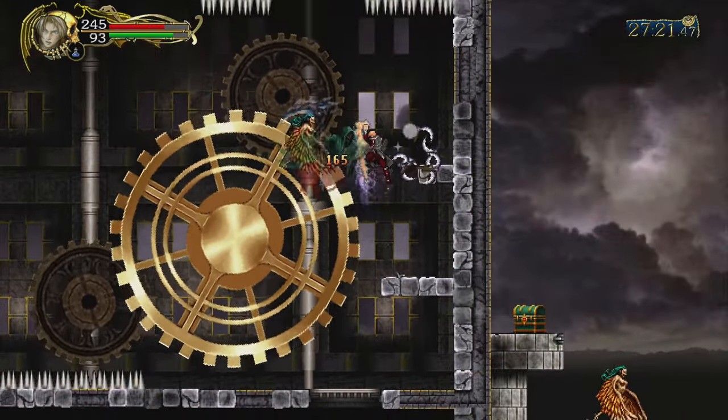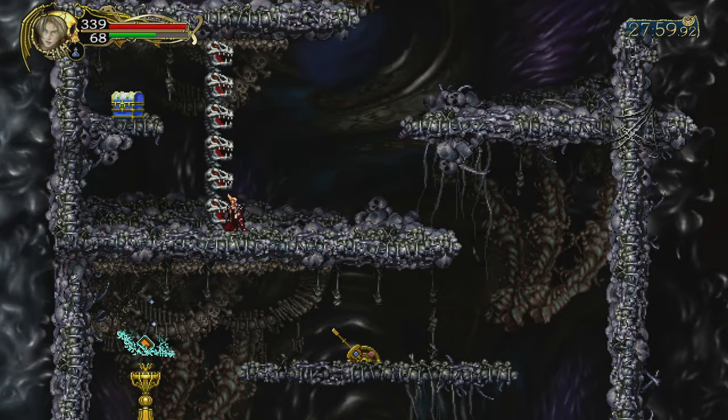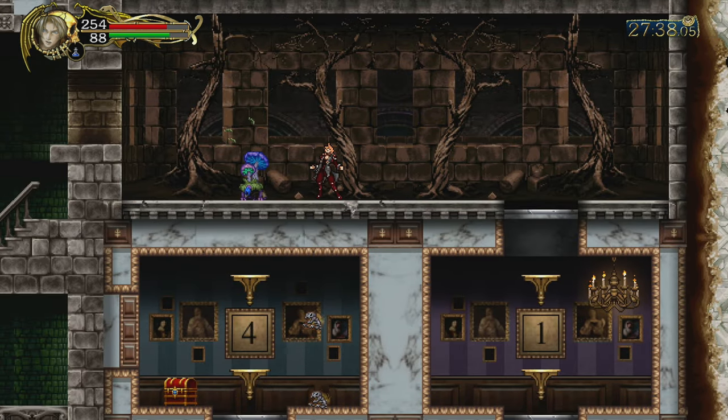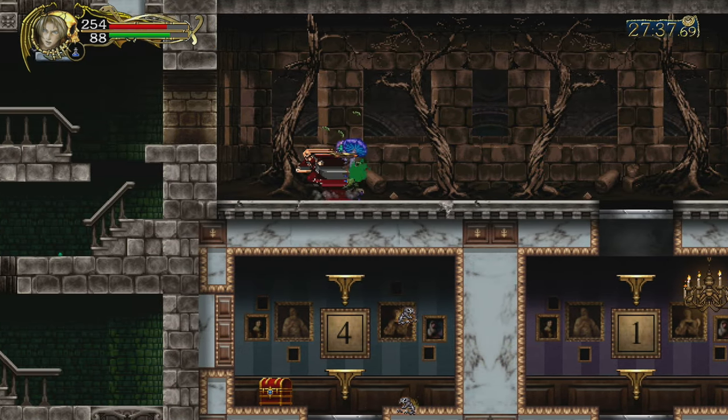Next is Uppercut, found in a chapter 4 chest. It is a rising punch attack that can hit multiple enemies on the way up. The last ability is Sonic Strike, found in a chapter 6 chest. With this, Jonathan rushes two enemies and does damage to them.